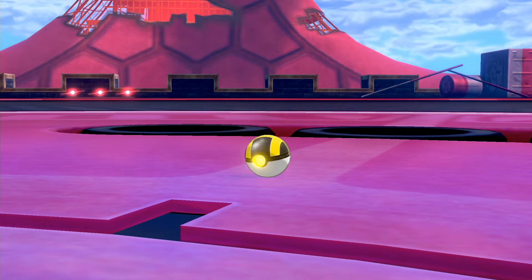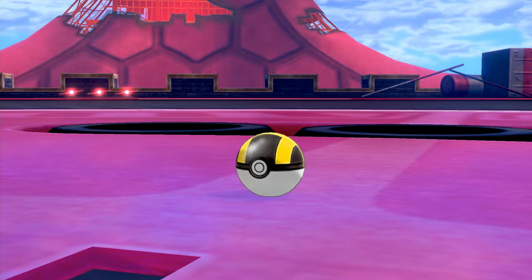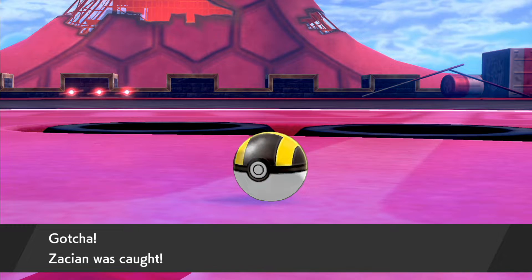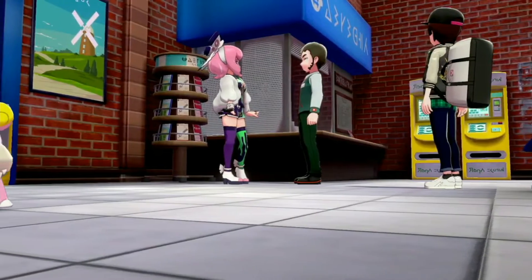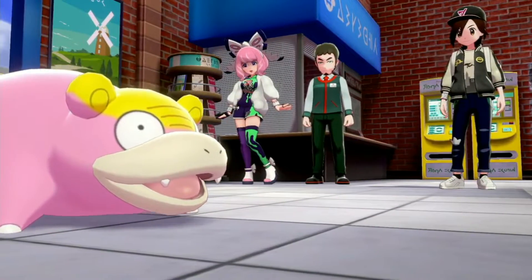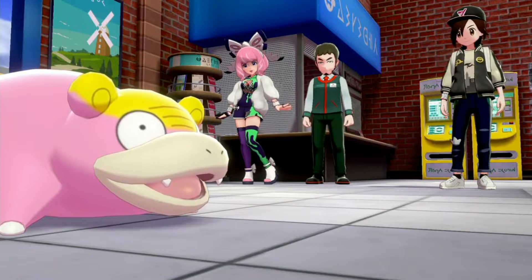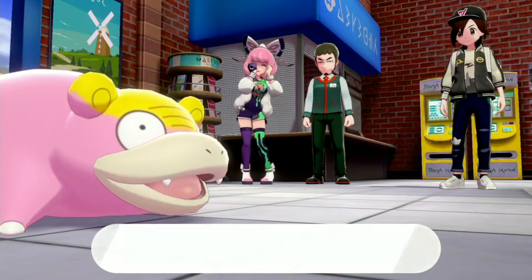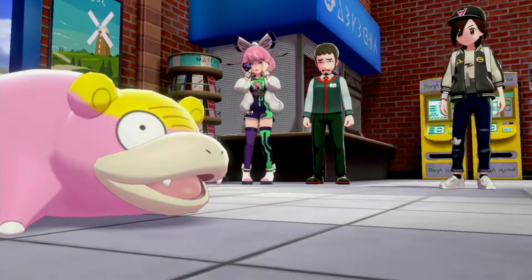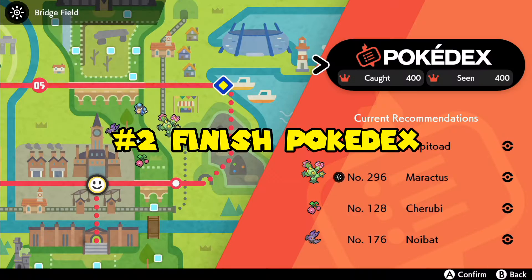Or Zamazenta if you are playing the Shield version. To start the quest to catch your legendary Pokémon, just head to Slumbering Weald. You can also get Galarian Slowpoke from the Wedgehurst station.